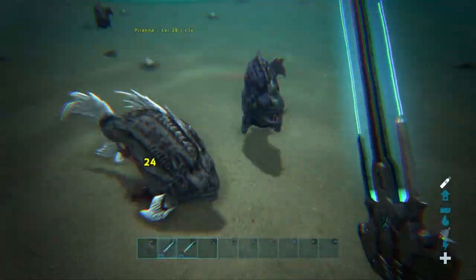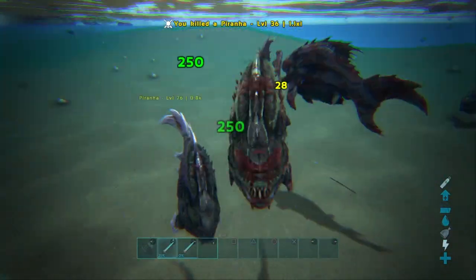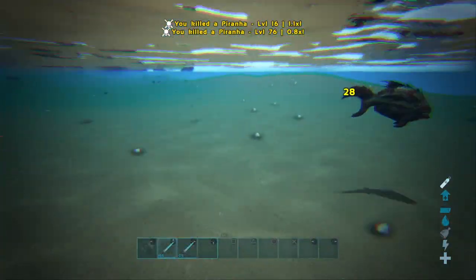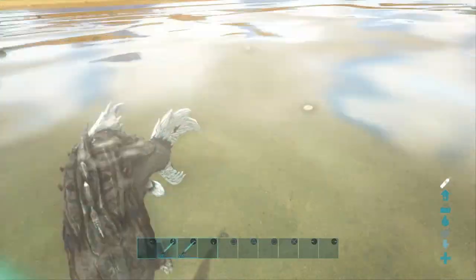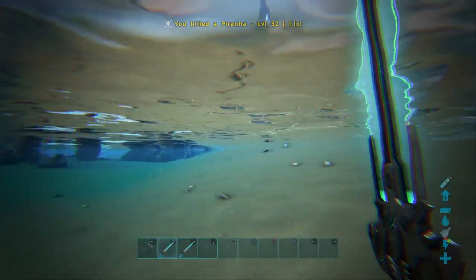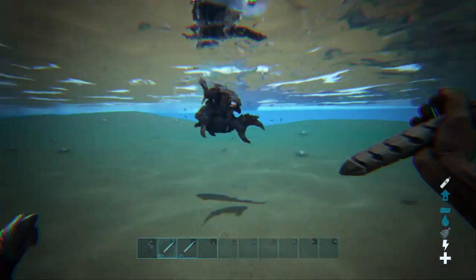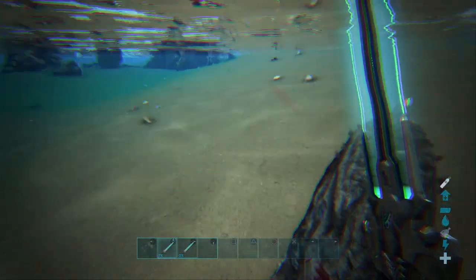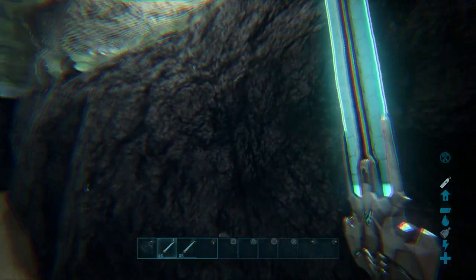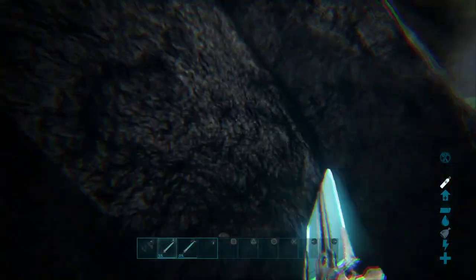You can also use the tech sword underwater. You can see we're getting demolished by a bunch of piranhas, but you can use it underwater and we're damaging them. The only thing you can't do with the tech sword underwater is use your secondary charge-up attack. That's the only limitation underwater — it doesn't seem to work, which kind of makes sense. You can still destroy rocks underwater as well.